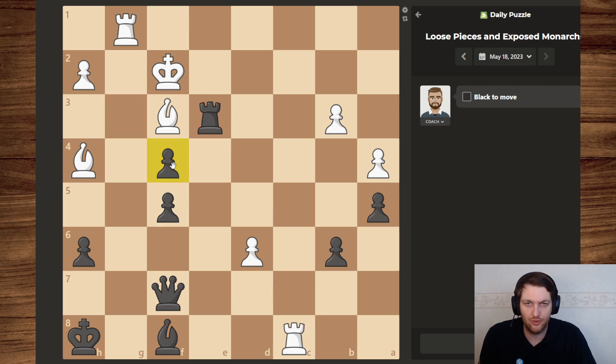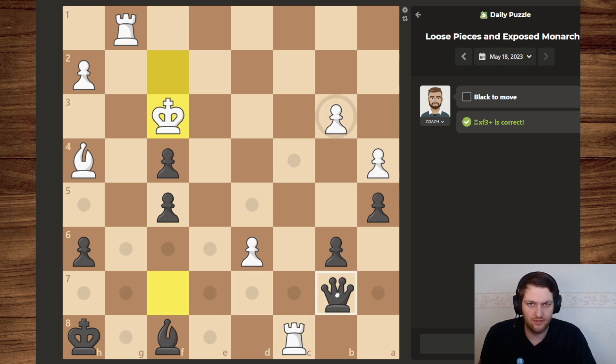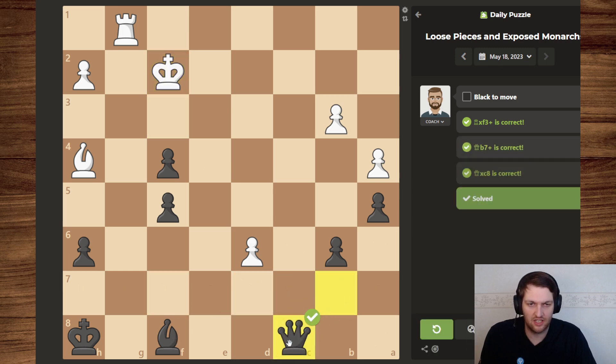Possibly losing a pawn, but even so, it's still like 3 plus 5 is 8, 4... 5 plus 1 is 6, and his pieces are more active. So I think that's the solution: we sacrifice the rook, we give the check, we take the rook.